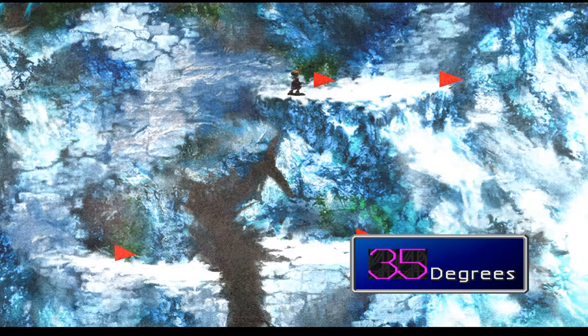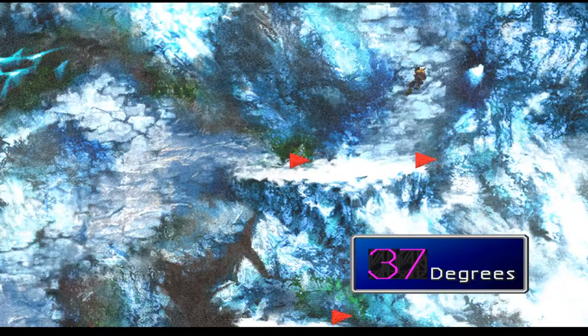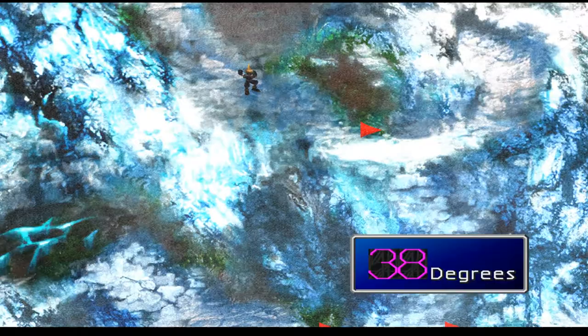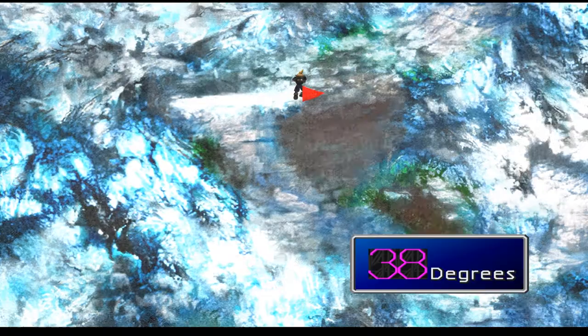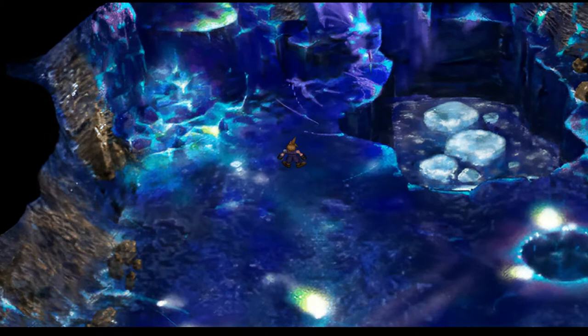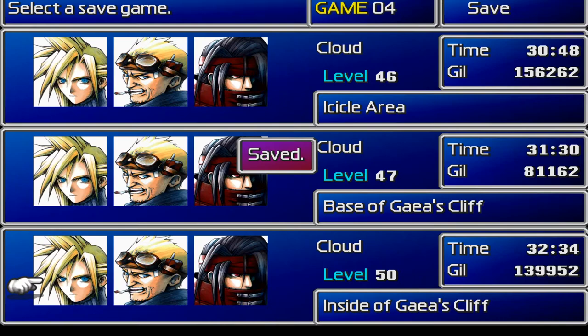Do you know what, you could at least pack a coat or something. Do you not own a coat, Cloud? Apparently not. Tifa must be absolutely freezing. Alright, let's go this way. Just the sound of the wind makes me feel cold. Next area. Yeah, this is quite a big area. An elixir — nice! There's a save point in there, yeah. So I think we will save. There's an item there that we can't actually get just yet, but we will be able to eventually.